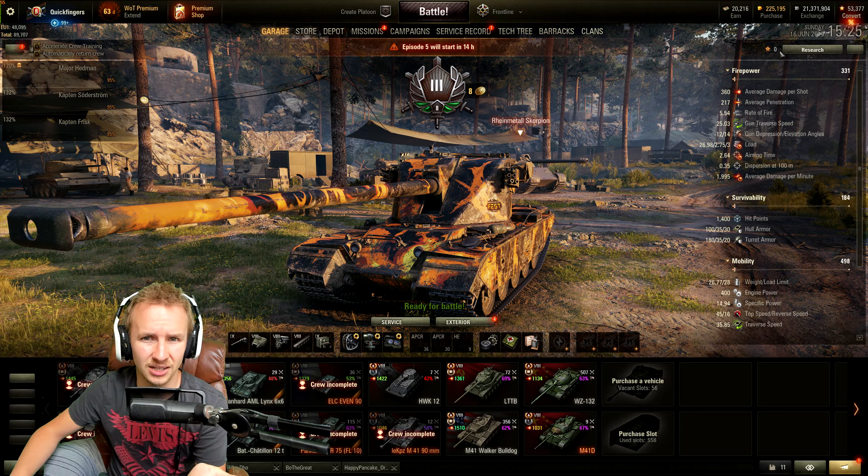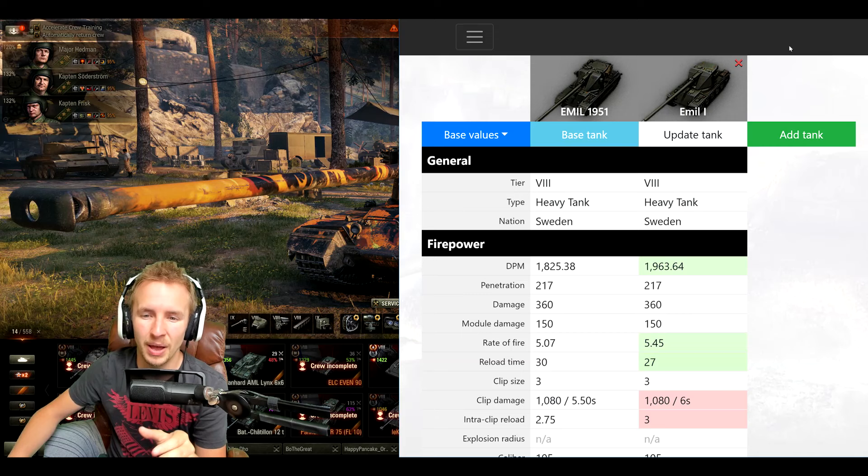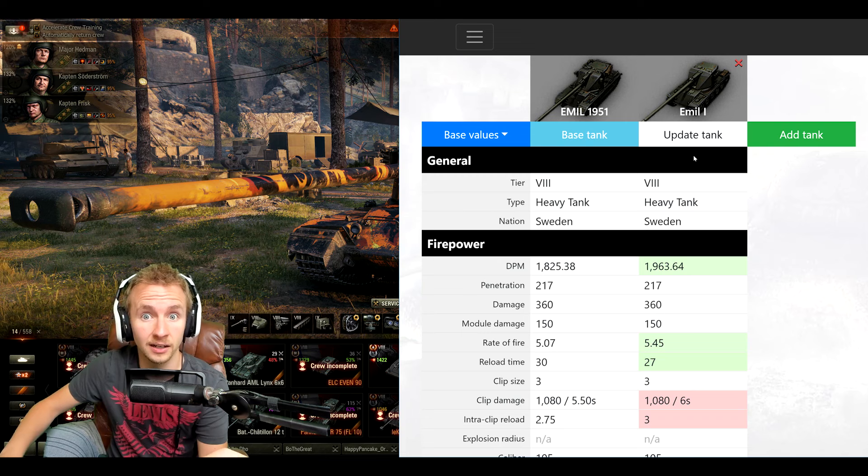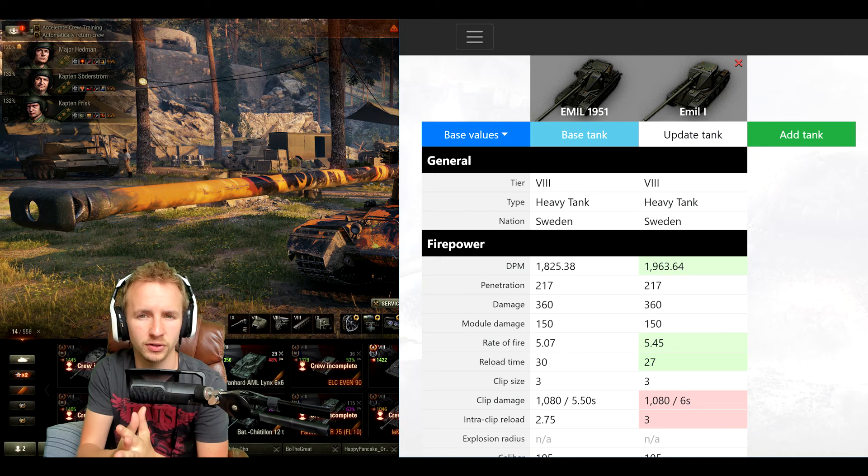But just because it's a brand new tank doesn't mean it's actually going to be any good, so let's compare the vehicle to its standard tier 8 counterpart, the Emil 1, to see if it holds up. The Emil 1951 has received the same kind of changes that the Emil had a couple of patches ago — its 105mm caliber gun had a single round removed from its magazine, going from 4 to 3, but its alpha damage was increased to 360.